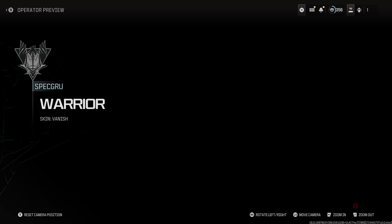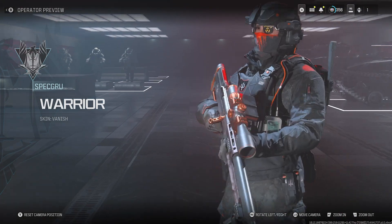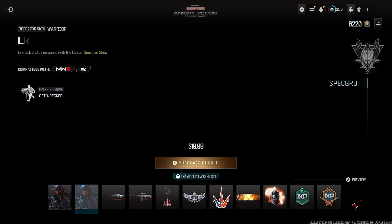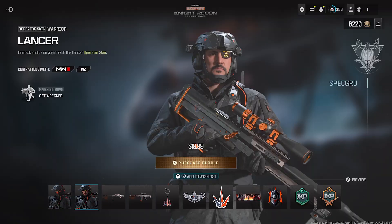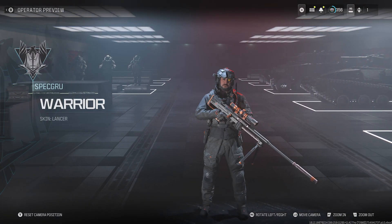Let's get a full look here of the outfit. It's rocking that orange and black combination. Then we also have another Operator Skin for Warrior, which is called Lancer. Let's get a full look on this one. I think the first one is better than the second one — that's just my opinion, though.